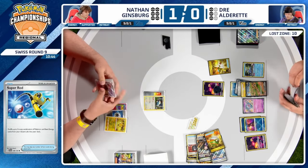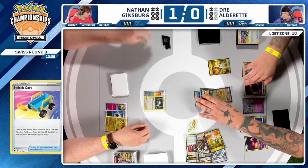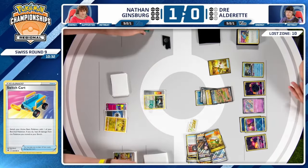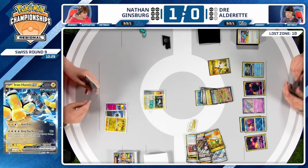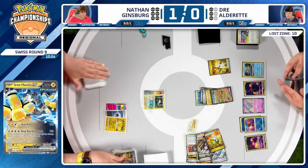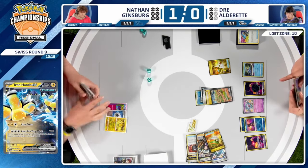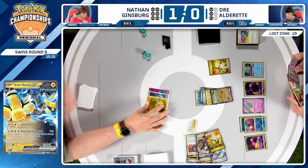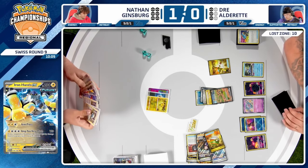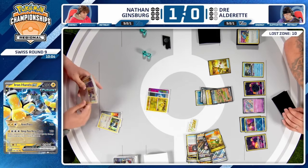Super Rod puts energies back in — and will it just be the Fade Out from Spiritomb? It's a trade-off: you allow Rotom or Lumineon back online, but if your opponent attacks every turn, it's a trade-off you've got to make. No energy card in hand yet — just a switch card into Iron Hands. But Dre should have the information there's a Penny in Nathan's hand. Because Nathan is behind on prize cards, Defiance Fist means Snorlax is not knocked out. The loop is starting — Penny to pick up Snorlax, bring Regieleki up, use that ability.